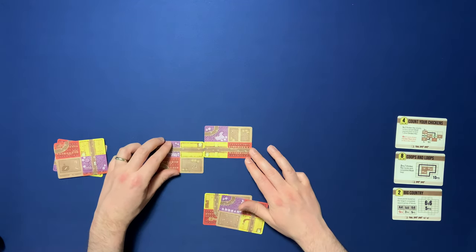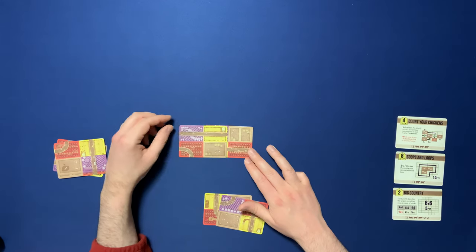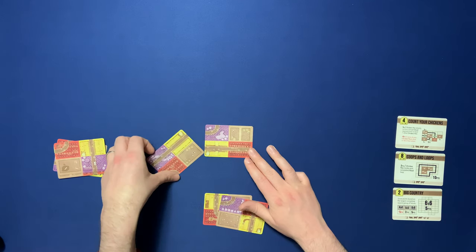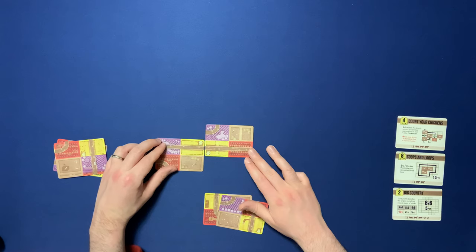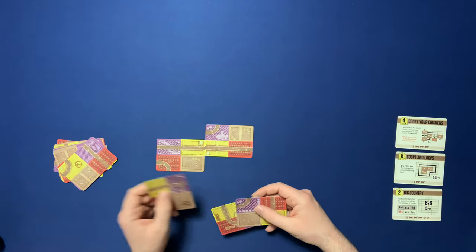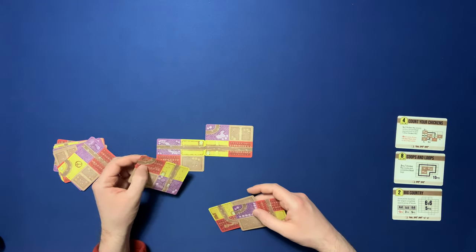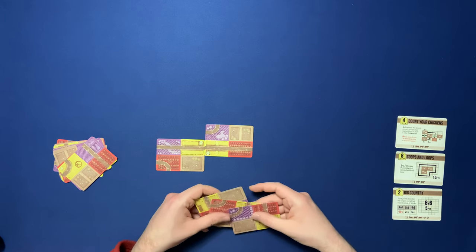Maybe I do something like that. Now that's a legal move. As long as the card is either touching or on top of it, but you can't turn the cards — it doesn't really work with the rectangles. Maybe I'll do something like that, and then I draw another card. Still no chickens, and I kind of want to try to keep building a yellow cluster, but these cards aren't great for that.